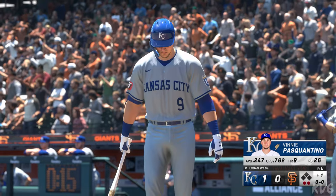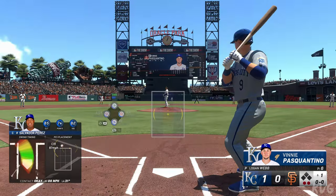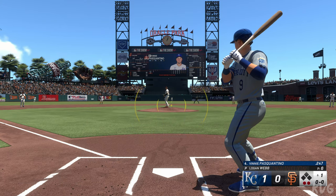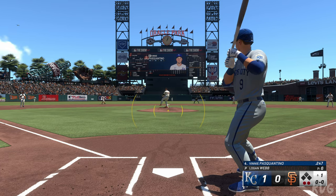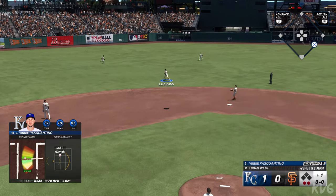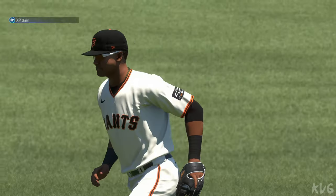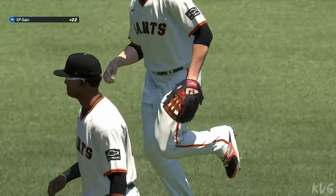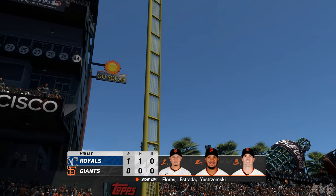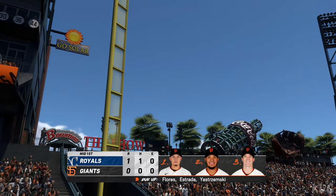Now it'll be the cleanup spot for the Royals — Vinny Pasquantino. High fly ball out to left center, Luciano sizing this one up, and that'll do it. The Royals push across one run on one base hit, no errors, nobody left on. On to the bottom of the first, it's the Royals one and the Giants coming up.